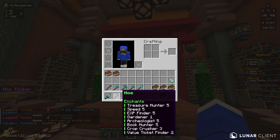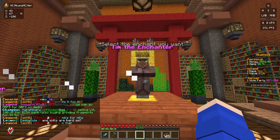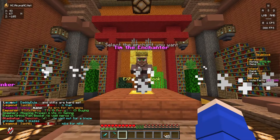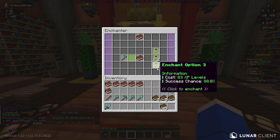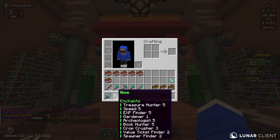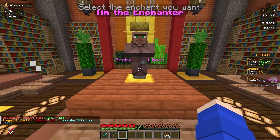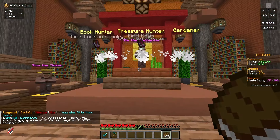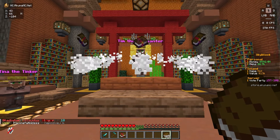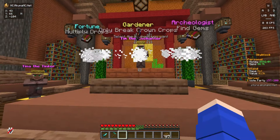We got our first Spawner Finder - let's go ahead and try and apply that. 86% and it applied - thank gosh. When you get those blue rarity ones you want to hope they apply, like Value Ticket Finder and Spawner Finder - they're very important. Another Spawner Finder - let's apply that as well. We got two Spawner Finder and two Value Ticket Finder. In total we need about eight books to successfully apply. We're at three Crop Crushers and need two more, with 40 books left.